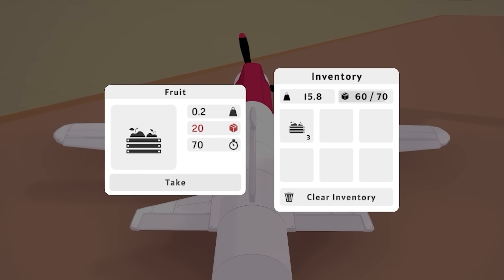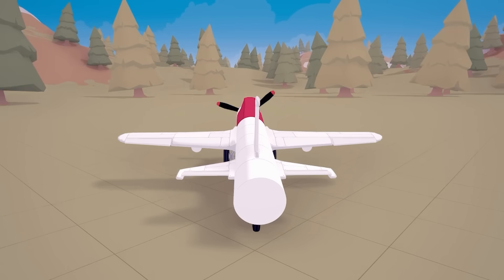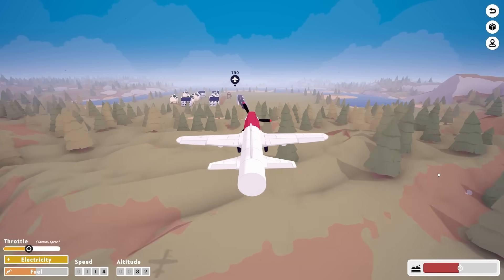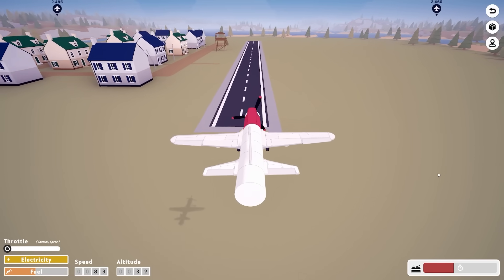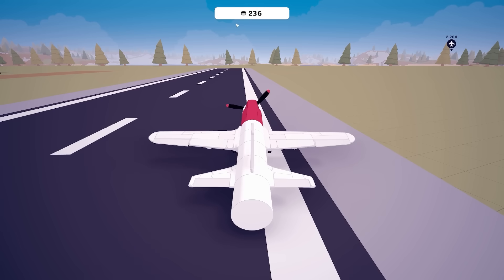Take the three fruit and then let's go. We'll pick up some speed - I'll pull back, but I don't think we're going to take off until we go up here. Oh no, we are! We've taken off. So now we want to head this direction. Fruit is half decayed. Let's just drop the throttle and we're just gliding in for a nice landing. That is a landing! Reverse thrust and then fruit is delivered - 160 quid. Good thing.